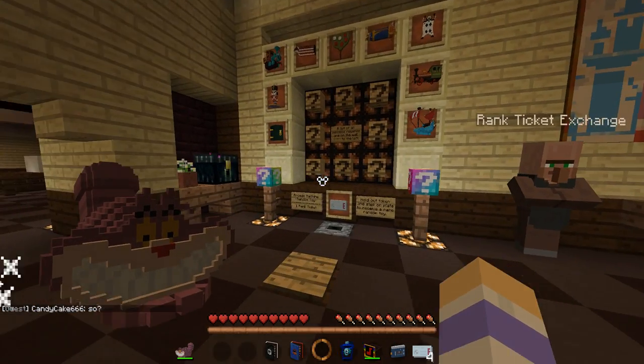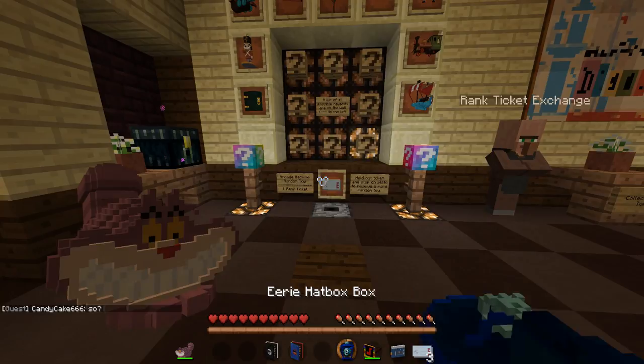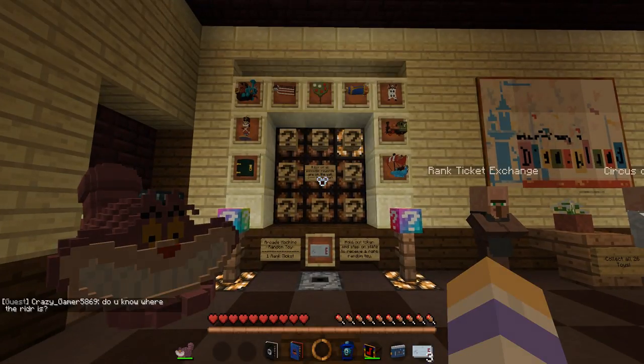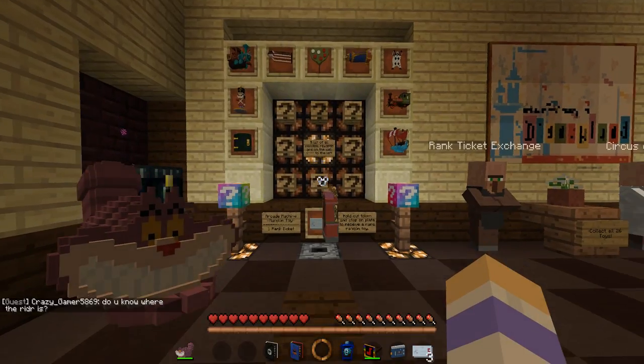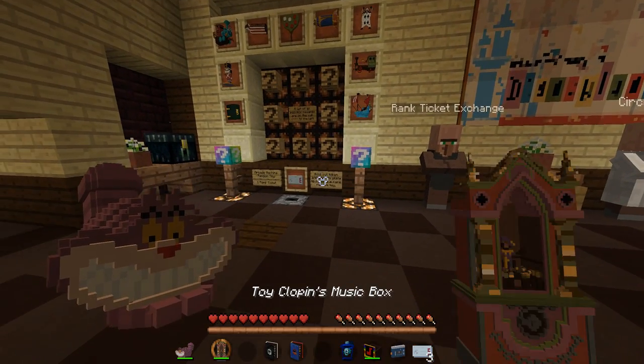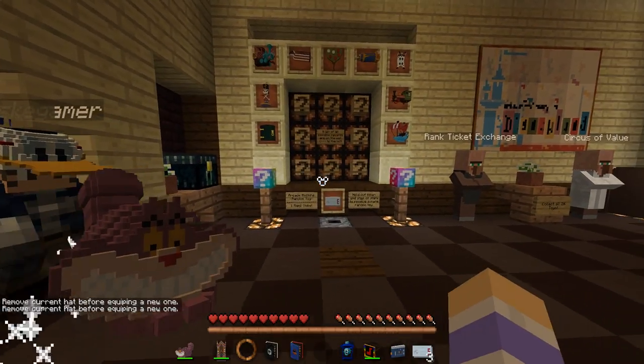All you have to do is hold it out in front of you, just like this. Click on here, just like this. And then it's like a drawing, so you see which one you get. Let's see which one I get. A list of possible items appears on the wall. I got the Toy Claffin's Music Box, and that's pretty cool.